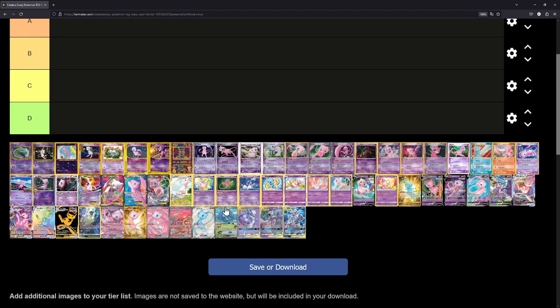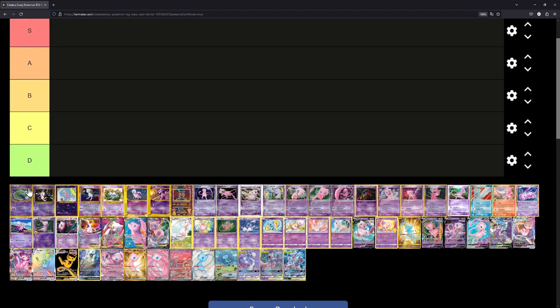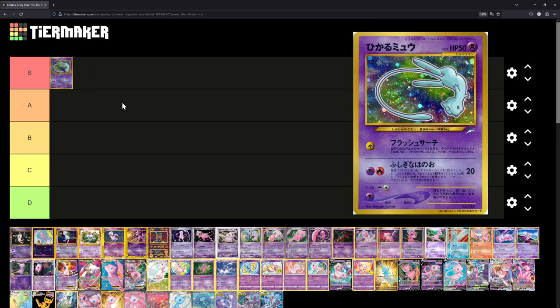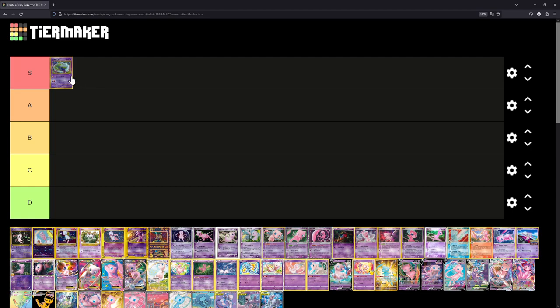Some of these are going to be very easy to rank, some very difficult. Let's start right off the bat with the Shining Mew — we'll put that in S tier. This is an amazing card. It's one of the first Mew cards, possibly the very first. It's really, really cool and stunning even in person. I actually did purchase this card a while ago — I'll put a link up in the corner so you can check that mail day out.